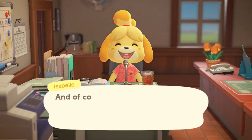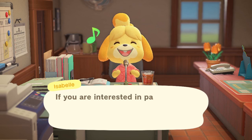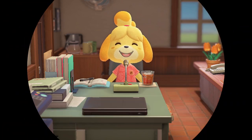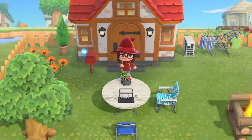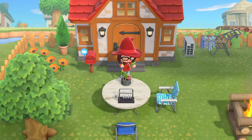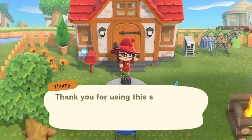Yesterday I gave CJ a three-color fish. If you give them three of the same fish, he can make a collectible out of it. You can only give them when he visits — three fish to make one collectible — and you only get it the next day. So this is the morning of the 31st of March and I just started the game.